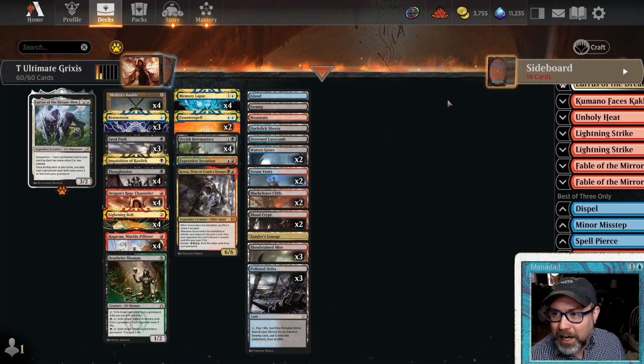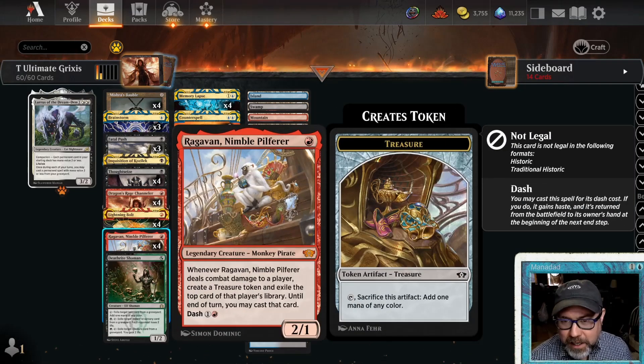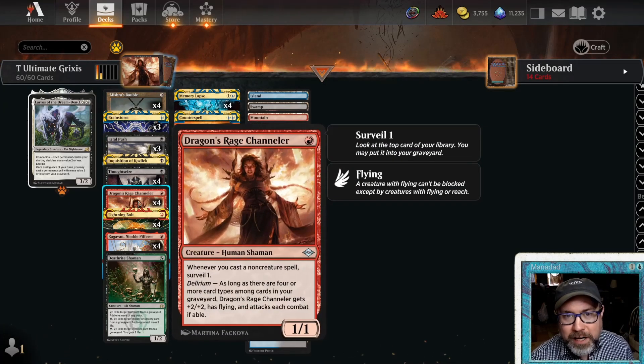The meta is changing so fast, so you've got to keep on your toes with any deck in the format, but especially Grixis. The core is four Raghavans — this is the turn one threat of the format; if it's not dealt with, you just run away with the game. Four Orcish Bowmasters — everyone's running four of them, they're still good. Four Dragon's Rage Channelers — this is kind of our finisher.